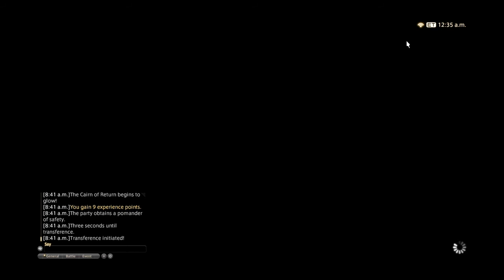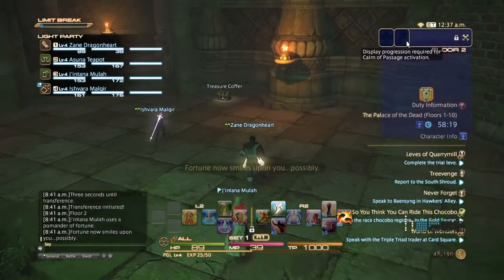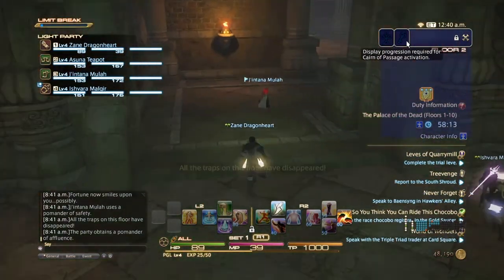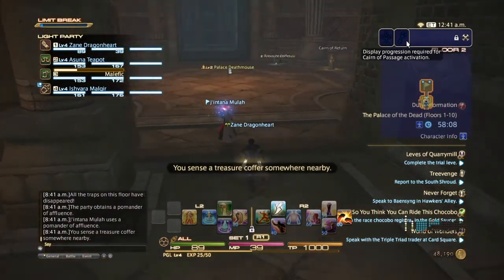The little leaf icon is the structure that will automatically raise anybody who is incapacitated. So if you're not a healer, you use that to bring everyone back to life.